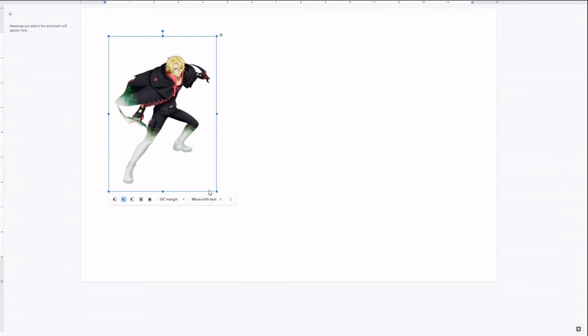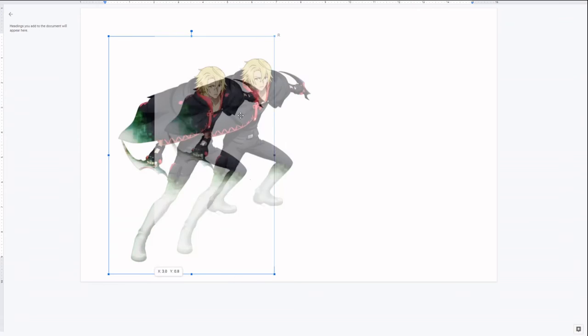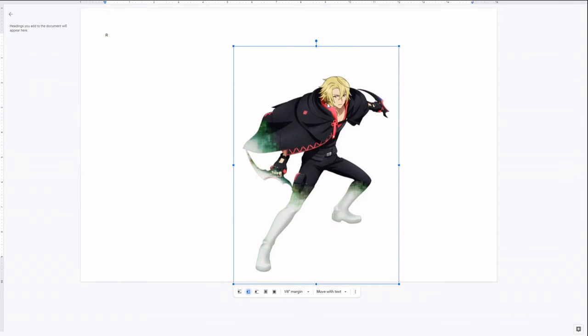Next up we have Kagero, the absolute chad. Look at this man — luscious blonde locks tied into a subtle ponytail down the side, a lovely flowing cape that just exudes style. He's also got heterochromia — one eye matches his hair and one contrasts it and matches the red of his outfit. It's quite aesthetically pleasing. He's also got these two very cool knives that he uses when invisible. Very cool — look at that aesthetic.